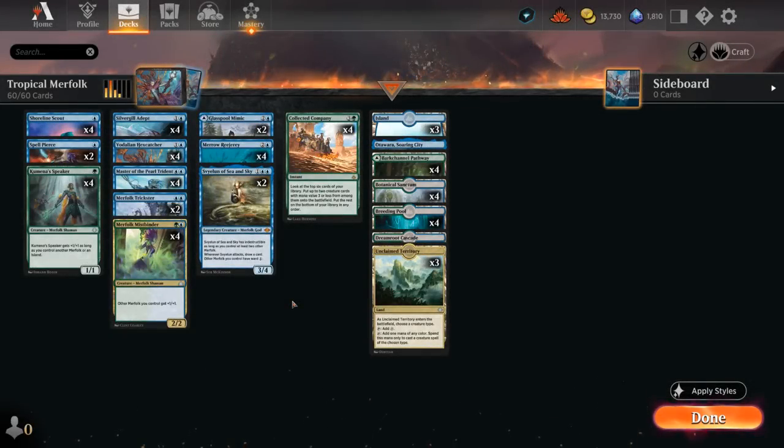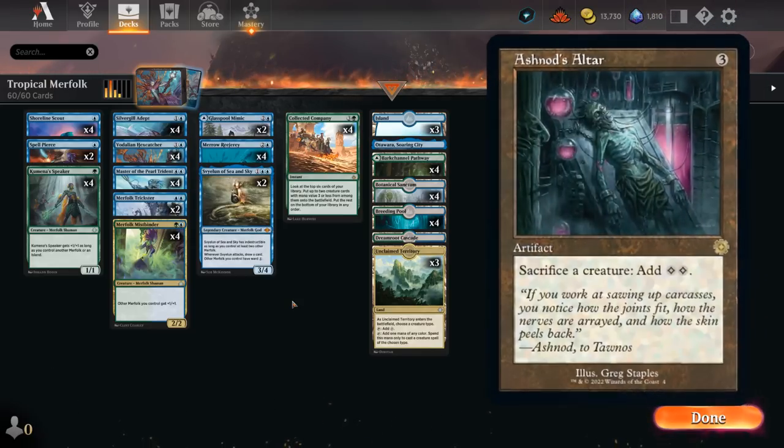Hello and welcome to another Historic Games video. Today we're taking a look at an updated version of Blue-Green Merfolk. I think Merfolk are pretty well positioned in the meta at the moment, with the retro artifacts from the Brothers' War introducing a whole host of new spell-based combo decks to the format.